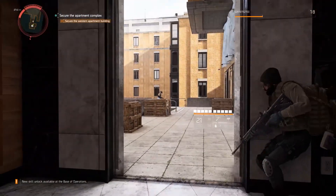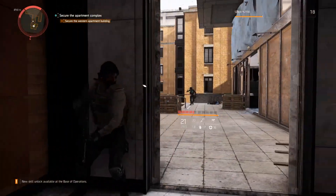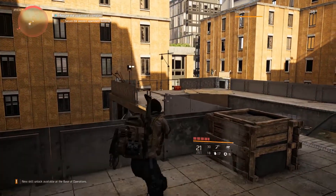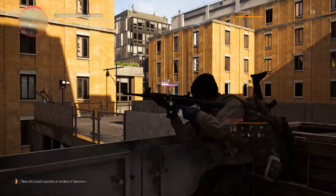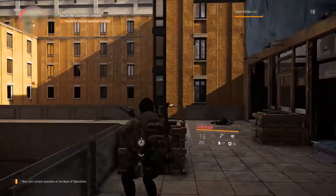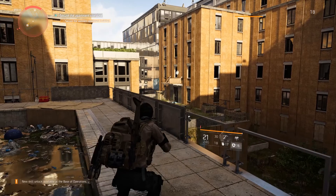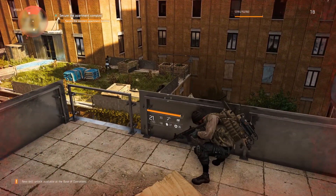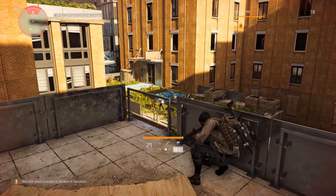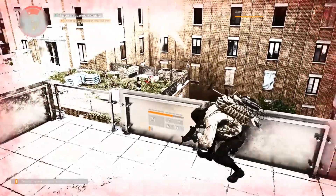Hostiles near your position. This must be one of the places the Hyenas are holed up — make your way through this side of the complex and secure it. Why do you guys make the same mistake over and over? Here's a sniper. I always gotta hide. If I'm not mistaken, the raid should be coming out pretty soon for the Division. You can definitely expect I'll do a playthrough for at least one raid. I'm gonna try to finish this before the raids get released. Once they are released, I will do a complete playthrough of at least one raid, if not all of the raids they release.